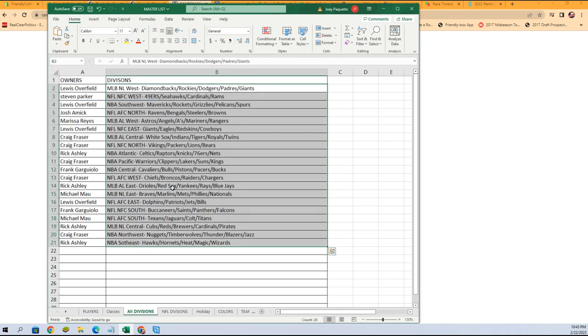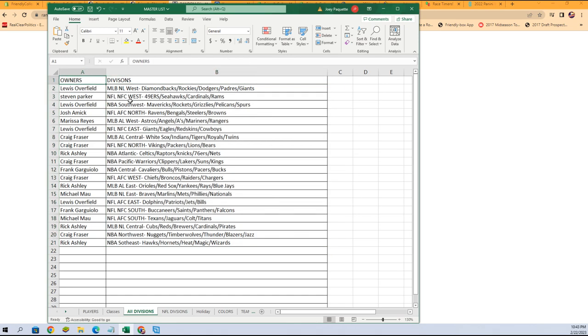There is our lineup for this break. Louis O, you've got the NL West. Steven P, you've got NFL NFC West, and so on all the way down to Rick A with NBA Southeast. And if he trades it all, let's get it going in the chat — let's make it happen.